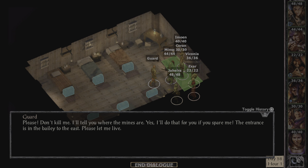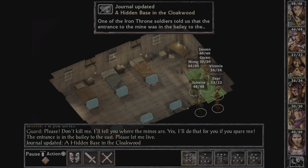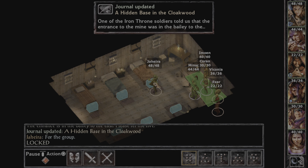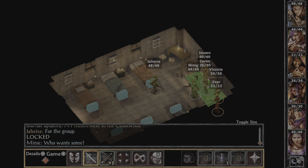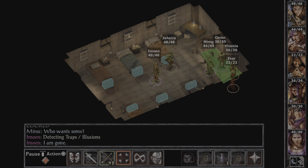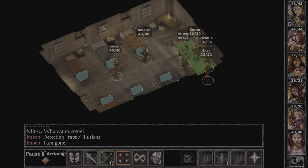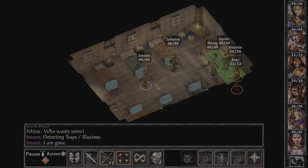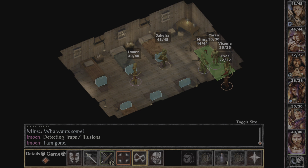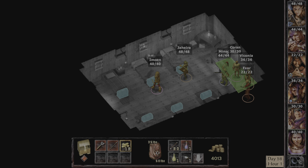Please don't kill me — I'll tell you where the mines are. I'll do that for you if you spare me. The entrance is in the bailey to the east. Please let me live. Check these chests out, they're locked. Let's move in. Make sure there's no trap on these. I don't think there's traps. Let's try to open them. Got some gold.